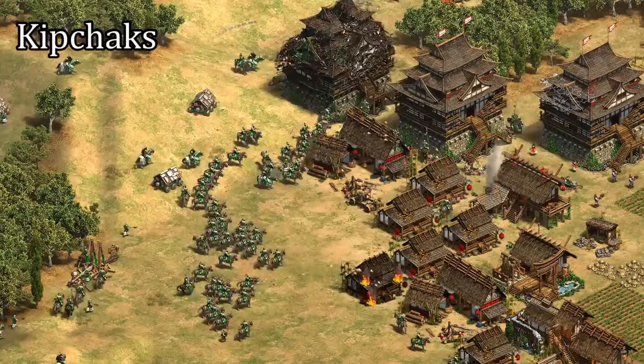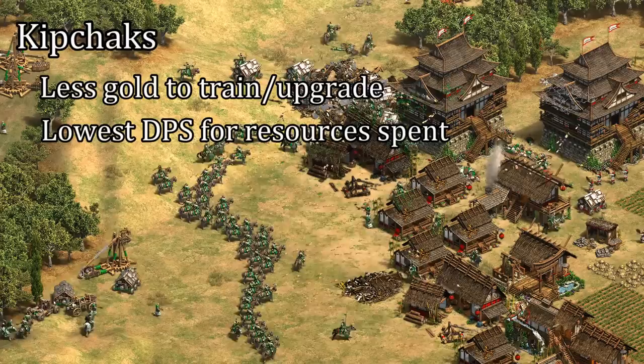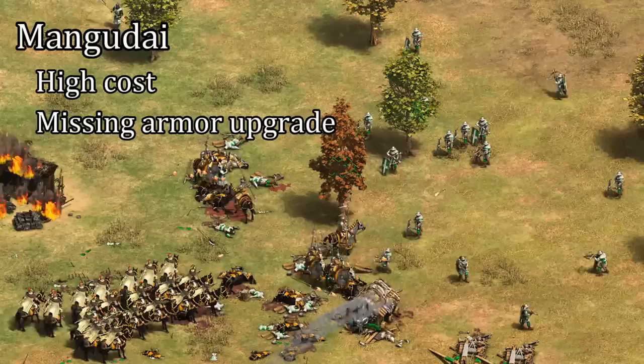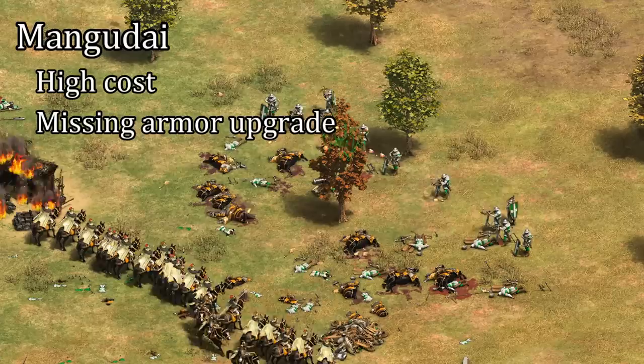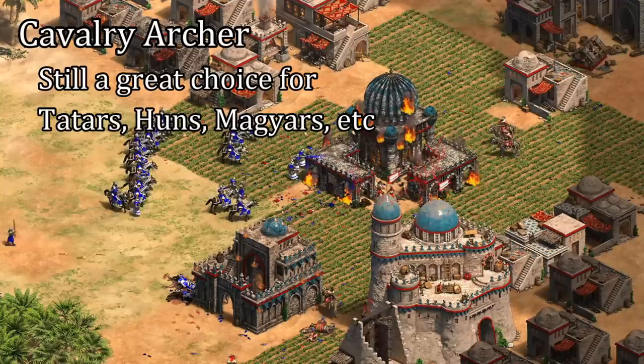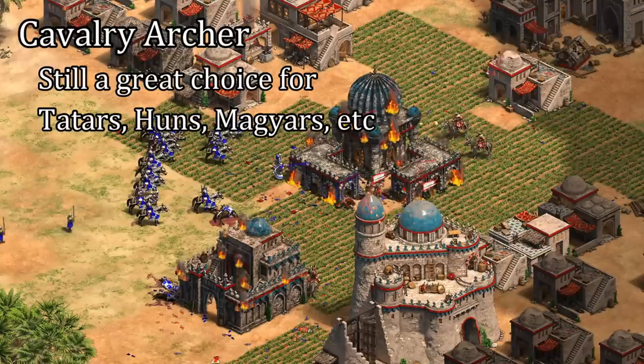Putting it all together, I definitely see Kipchaks as the outlier. Their cost and upgrades are more wood than gold intensive, and they're relatively easy to mass, but their damage output is more than proportionally reduced, and you need way more of them. Considering the Cumans' Cavalry Archers are lacking Bracer, I still think the Kipchak is generally the better choice, especially when you consider micro. The Mangadai is no slouch either — while it doesn't hold up as well against other ranged units and has a larger upfront cost, it's the best at dealing raw damage. As for the regular Cavalry Archer, while it generally doesn't stand out compared to the other two, that's not to say it's an ineffective unit. It can still be used to raid, or give a combination of ranged support and mobility to any army without relying on castles. In this case, it just had the misfortune of being compared to two of the strongest unique units in the game. But that's all for this one — thanks for watching guys, and I'll see you next time.